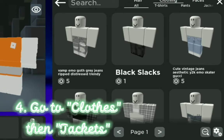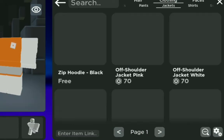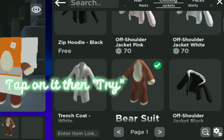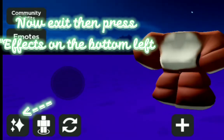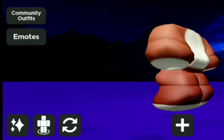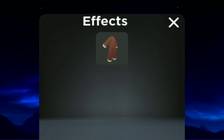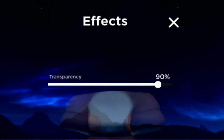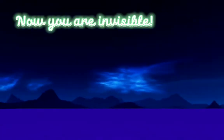Step 4. Go to clothes then Jackets. Now find any black jacket you want. Tap on it then try. Now exit then press FX on the bottom left. Tap on your bare suit. Then set Transparency to 100%. Now you are invisible.